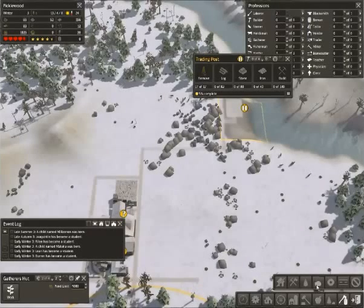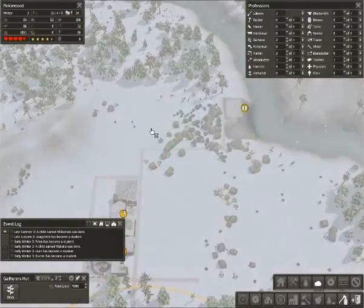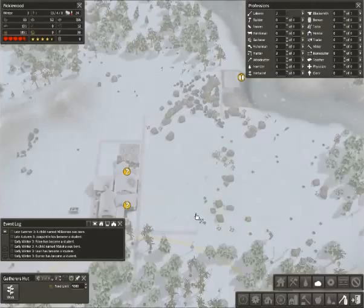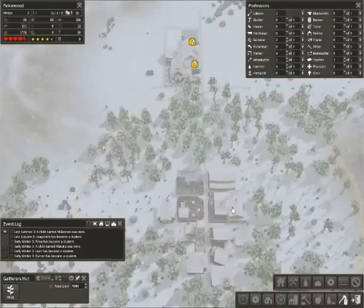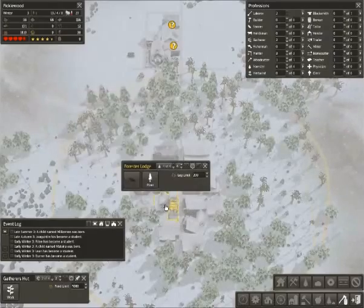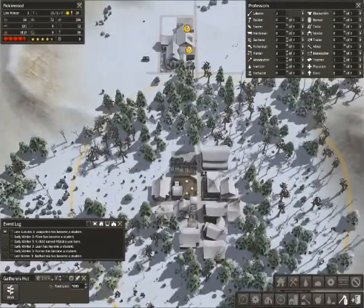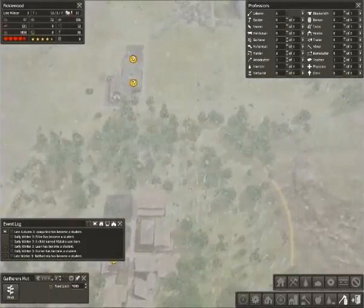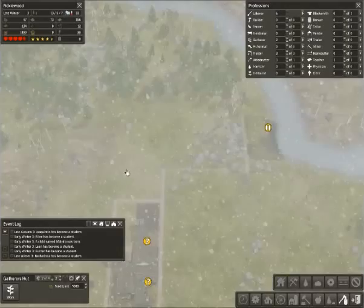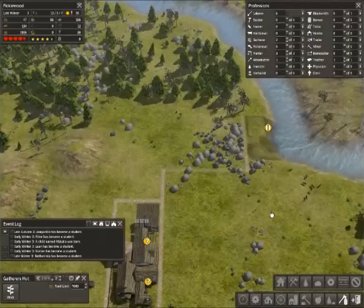Let's grab a bit more stone than we need since we'll need more for the market anyway. Tools are getting a little low, so let me toss a blacksmith on there just to get it above 20 or so. We have an educated worker, so that will be nice. They are grabbing the last of that stone and should be hitting the trees pretty soon — that way they don't fight too harshly with the woodcutter over that area. We're going to need more wood. Let's cut a nice big swath here.